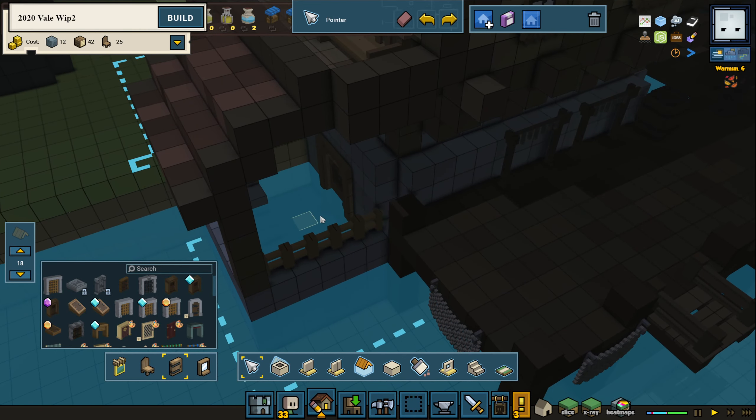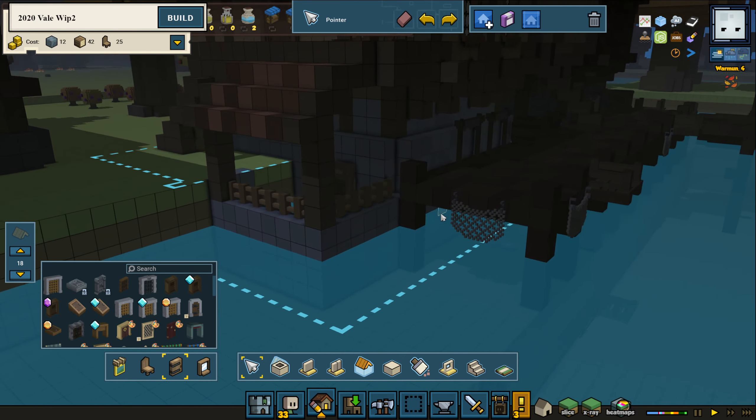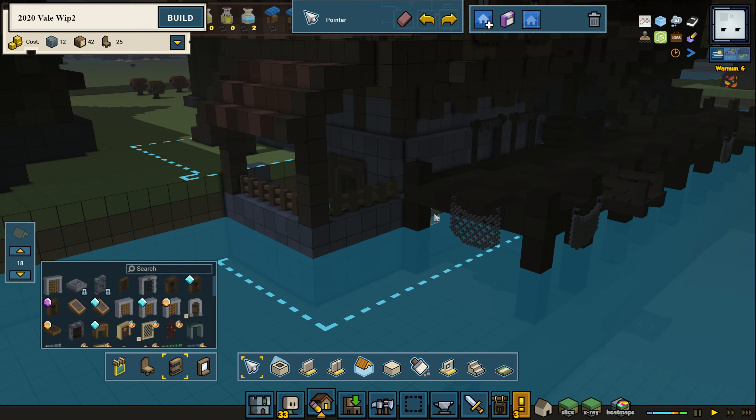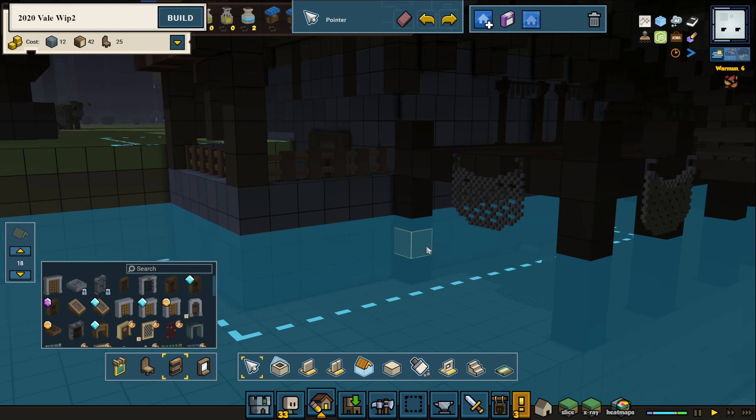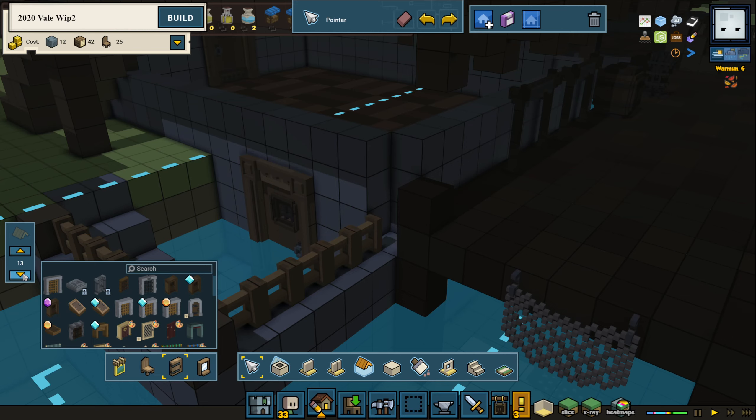We're also going to get the water away from down here later on — we're going to drain and pump it out. I had some ideas before to add pumps that we could actually use to pump out the water. Maybe we should play around with that idea, because we have water pumps in the game. Let's actually make that — it could be fun, let's make it a little bit special.